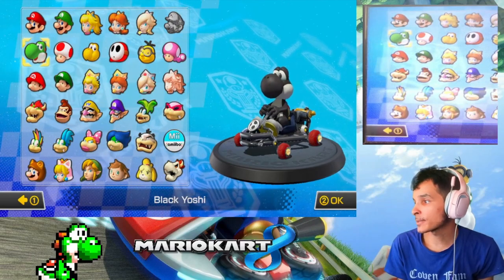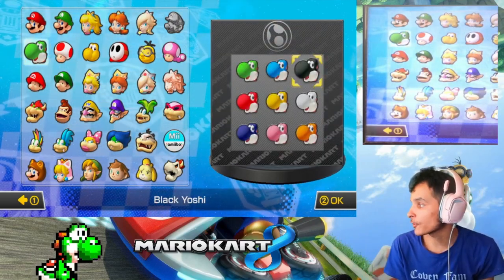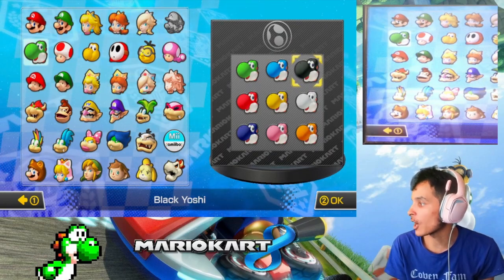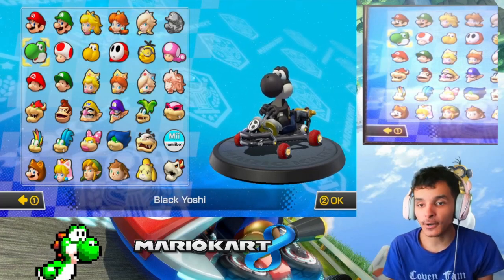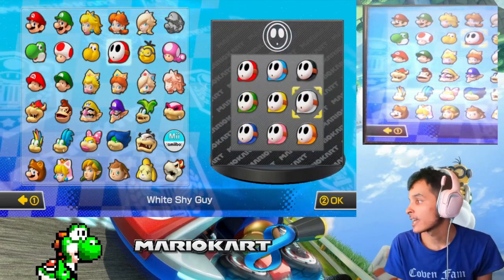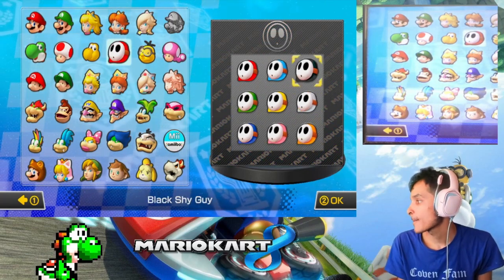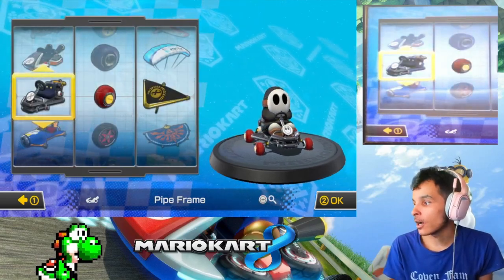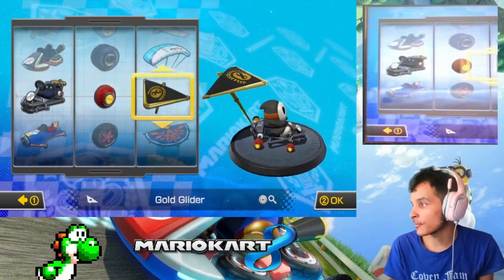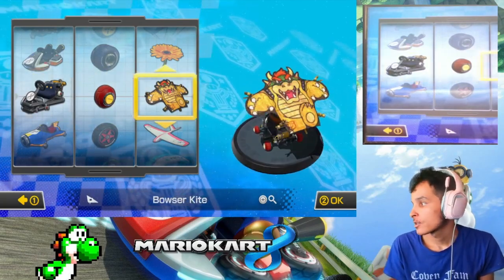In the previous episode we played as black Yoshi — the final color variant for Yoshi. It's been crazy, we had a lot of fun, and that's it for the Yoshis. Now it's time to move to the final color variant for shy guy. Because in the banana cup we played as white shy guy, now we get to play as black shy guy. We'll pick the Bowser Kite for this one.